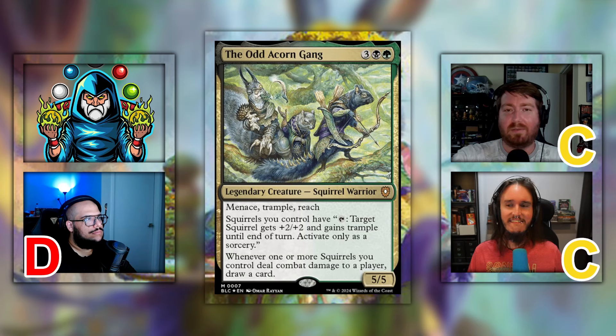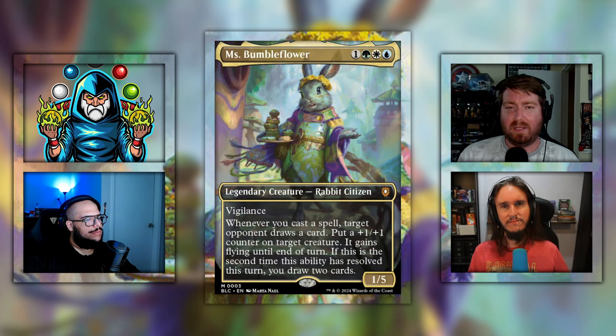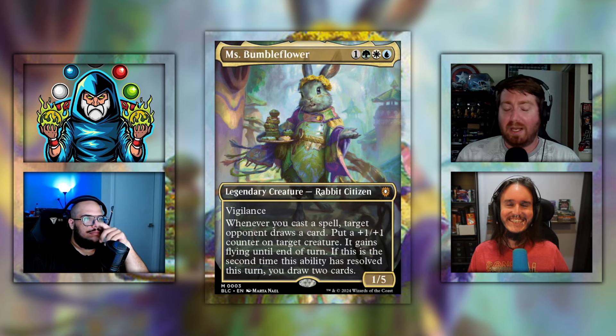Moving on to Peace Offering — the group hug deck helmed by Miss Bumbleflower. One green white blue for a 1/5 legendary creature rabbit citizen with vigilance. Whenever you cast a spell, target opponent draws a card, put a +1/+1 counter on target creature and it gains flying until end of turn. If this is the second time this ability resolved this turn, you draw two cards. Shane, you upgraded the Peace Offering deck with Miss Bumbleflower — what do you think?